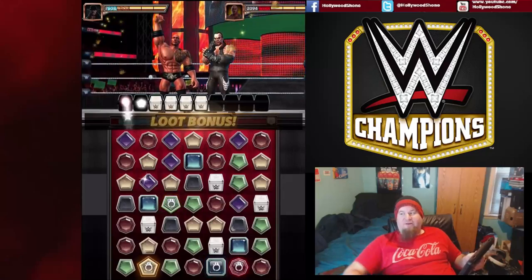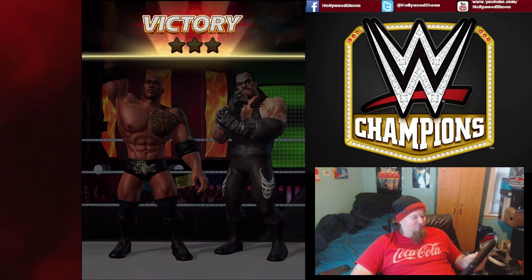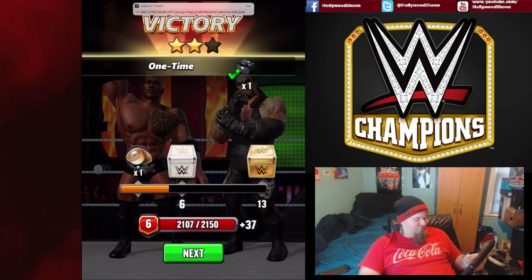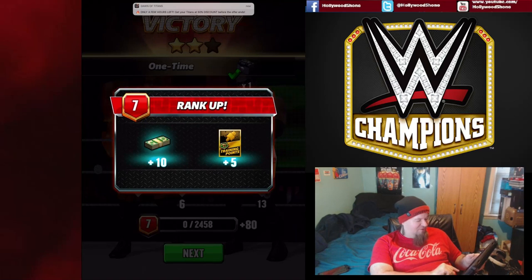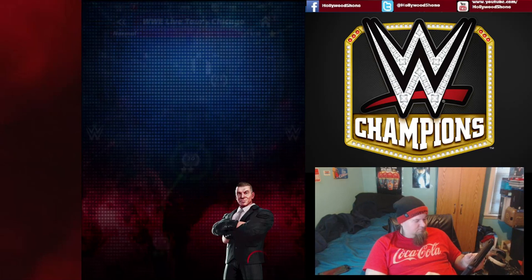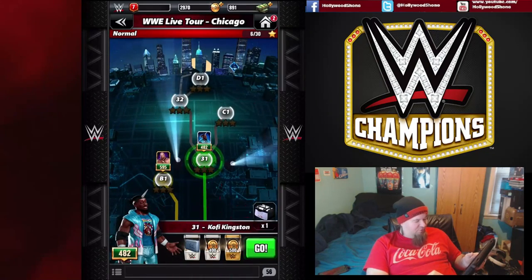I also have a clan or faction — it's called Hollywood Channel. I'd love to see some of you guys join me on the Twitch stream. We got two stars for that fight, considering The Rock got beat down and the Undertaker dominated — not surprised. We hit rank 7, get 10 bucks and five yellow training points. We've got Kofi Kingston next.